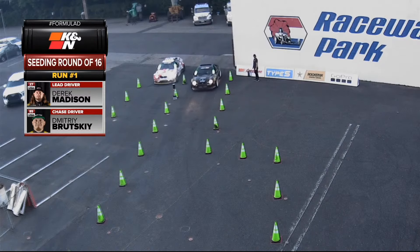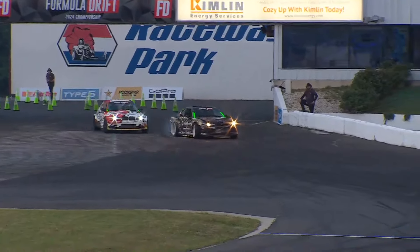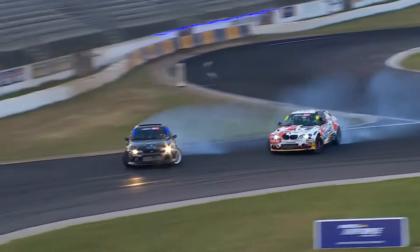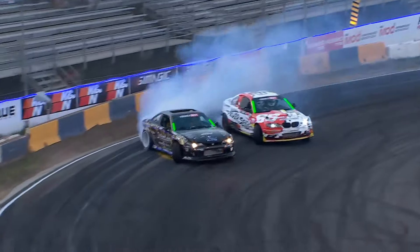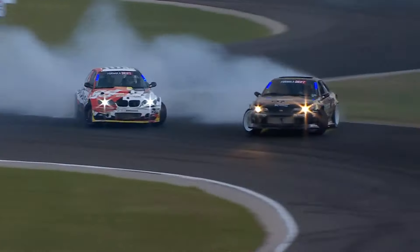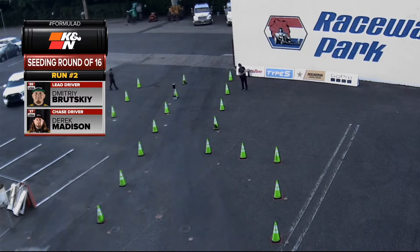We've advanced to Derek Madison versus Dimitri Brutski. Brand new car — we'll see if he's got all the power. He kept throwing belts in practice, so we'll see if he's on a low horsepower tune NA since he can't use the blower. But it looks like it seems to be working out right now. Dimitri Brutski — multiple pro spec champion — making the jump to pro this year. And D-Match going bonkers. Keep in mind Dimitri has won the Gambler here before, so he knows this draft very, very well.